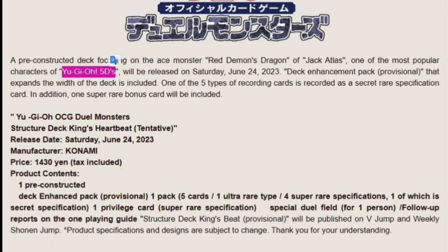Jack Atlas has some really powerful synchros. One of my favorites is their newest level 12 — I think its name is Nova Red Dragon. It requires like three tuners and literally just banishes all cards on the field. It's a really powerful monster, and if the deck can make that more easily it would be great for a winning strategy.